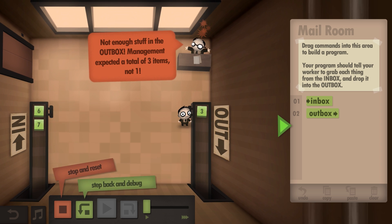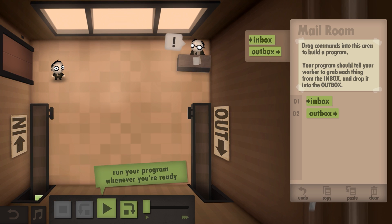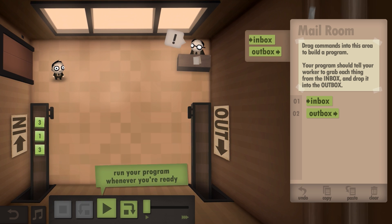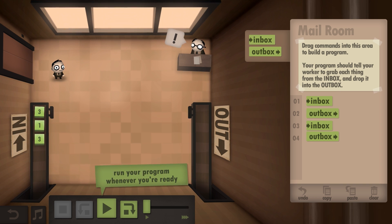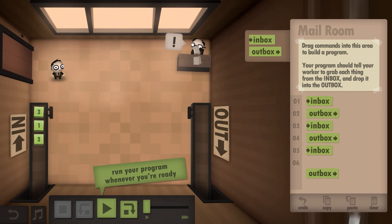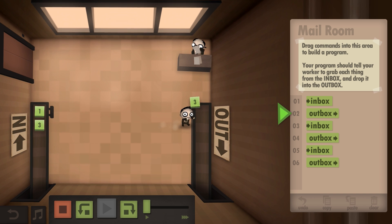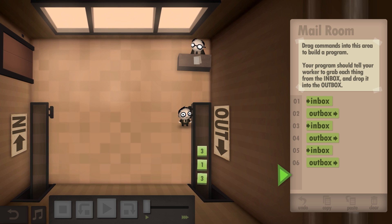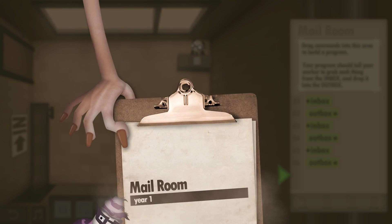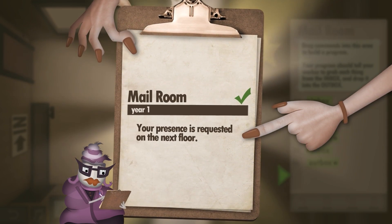I didn't complete it the first time — not enough stuff in the outbox. After resetting, I realize I've got to do all three individually: do this one, this one, like that, like this. Go do your thing, buddy. Oh, is this like a little speed-up animation? Mail room year one — you pass the test! My presence is requested on the next floor.